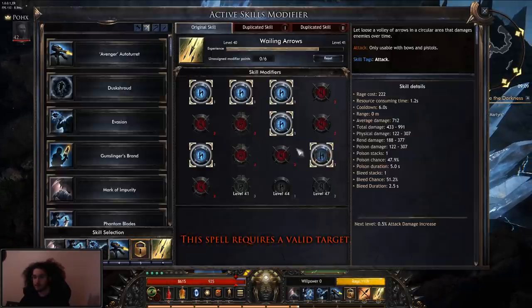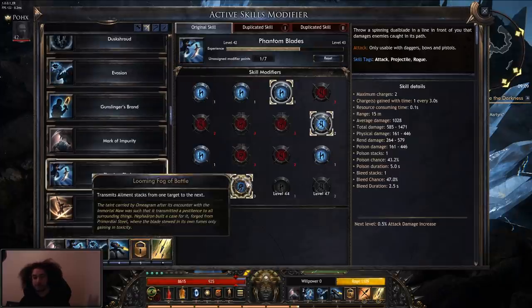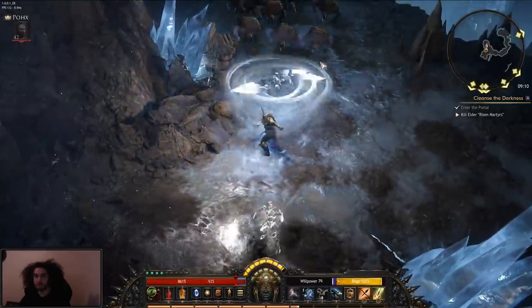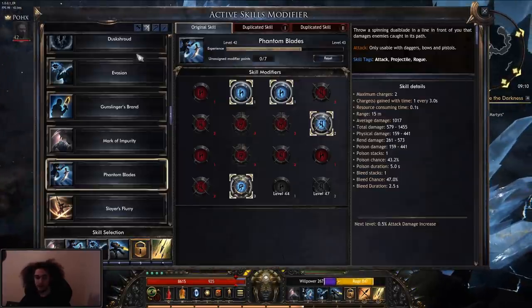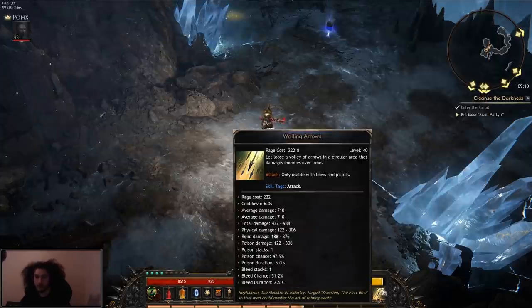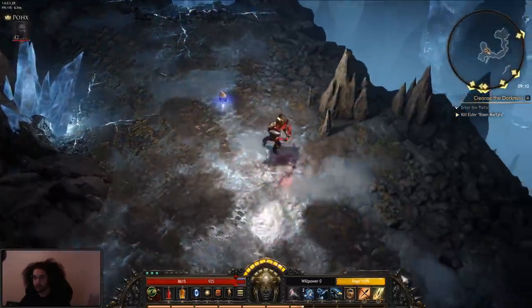Number two is my phantom blades. Phantom blades kind of have a prolif on them — this node here transmits ailment stacks from one target to another, but I don't know if it has to get the kill, so it's a little confusing exactly how that works. My number three is an evade — I can use it and it jumps me to the opposite spot of my mouse cursor. Then four is our turret, which is usually going to be for single target. I actually do want to remove that and add ailment with turret damage. And then my right-click is wailing arrows, which does super strong single target, but it's a little hard to keep the target stuck in place for it.